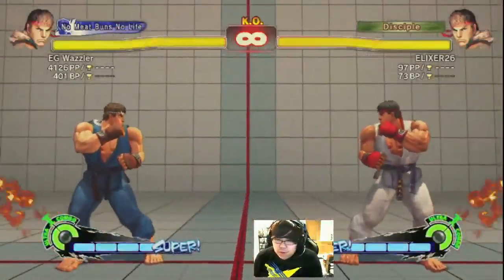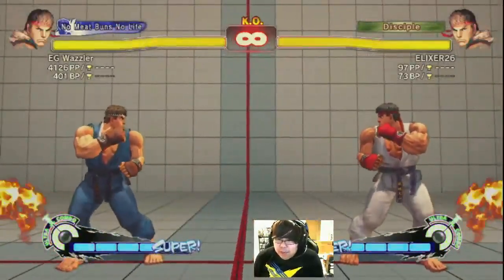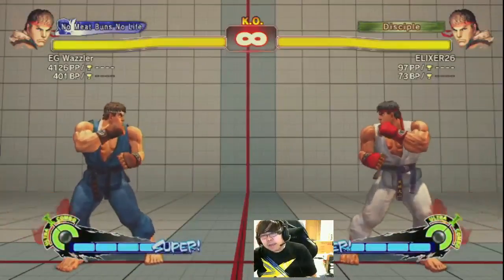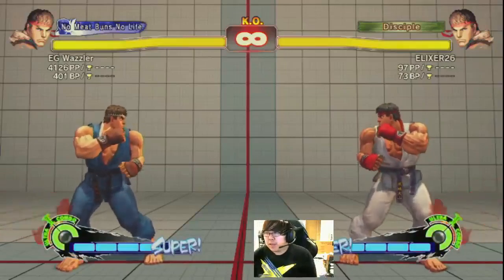Especially with Ryu, when you're fighting against characters that beat him in matchups, you have to use stuff like that. Like Balrog's dash punch, for example — think about the moves and characters that really give you trouble.